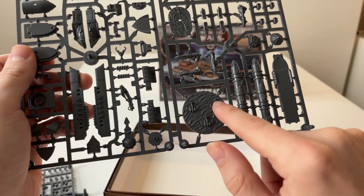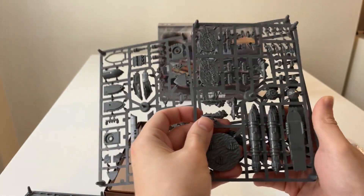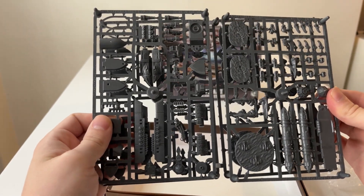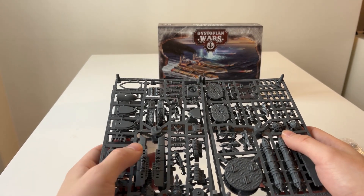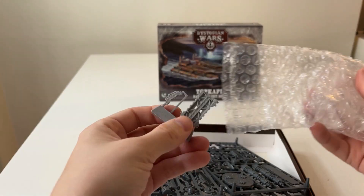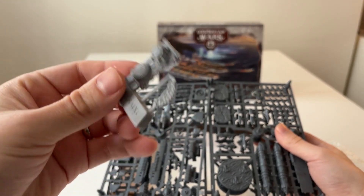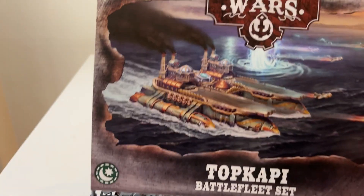With the little escort tokens — always very good, very nice to have them in the box with their bases. Some SRS tokens here, just a single one actually — oh no, you've got this half as well. So you have one support sprue and a half. You only have one of those because you don't need more of the base structure. So you basically have two support sprues, and you could build this Top Capi Battle Fleet Set not as a Top Capi but as just two regular support cruisers if you wished.